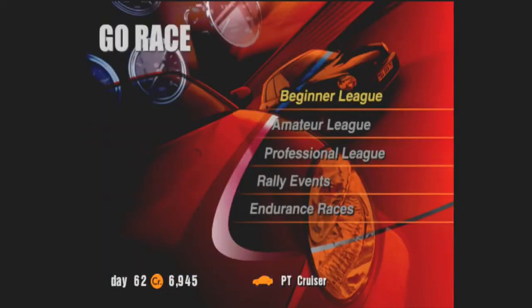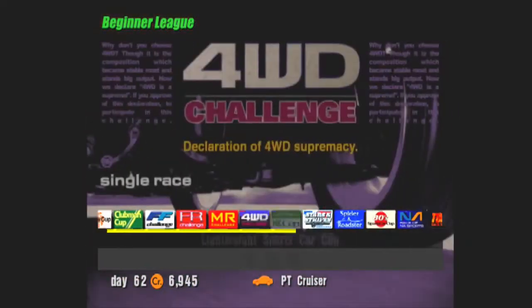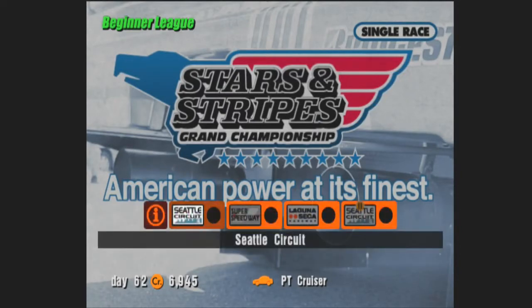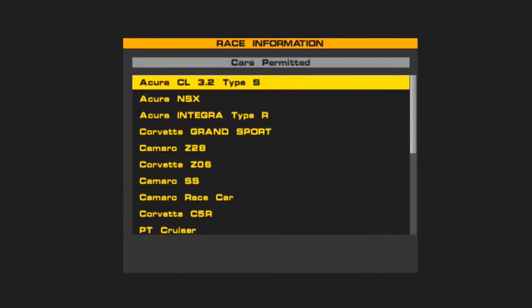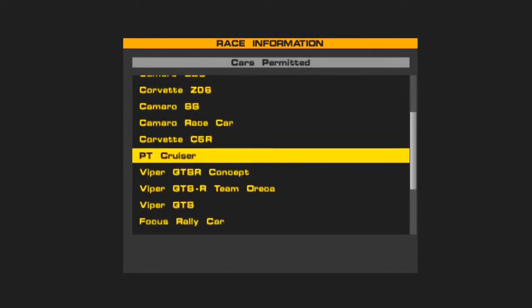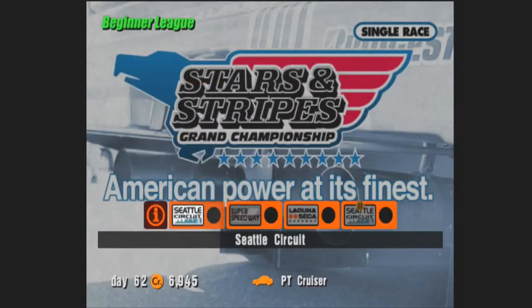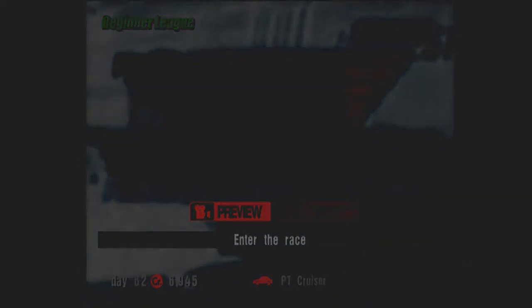We'll go back to the beginner league. We're going to be competing in the Stars and Stripes Grand Championship — American power at its finest. You actually win 3,500 credits for each of these races, but you have to have an American car. Let's try this — I haven't tested this or anything, so this may be overly difficult. I really don't know.